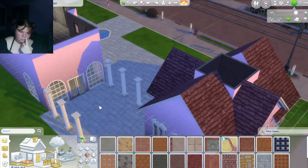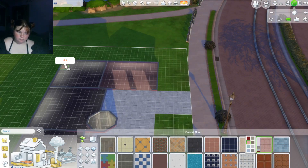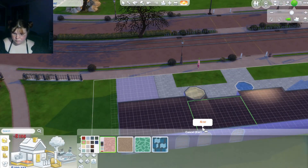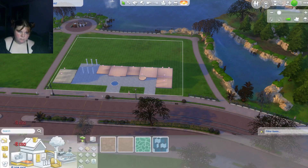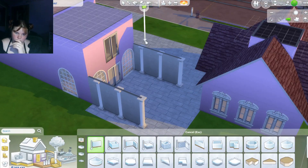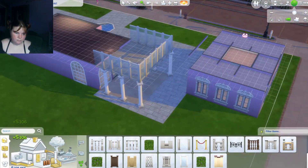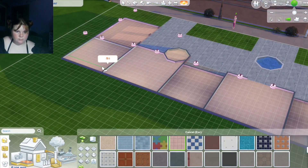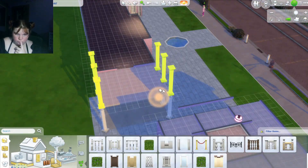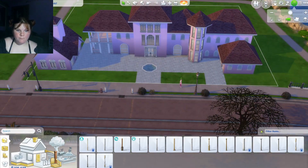I had a hard time trying to make this little patio balcony thing, but I did figure it out. I had to put up walls and then take them away, try fencing, take it away, and go back and forth trying to make it look like the picture. I ended up finding this pink railing and it worked — I liked how it looked, and then I took a little piece away for the entrance areas.